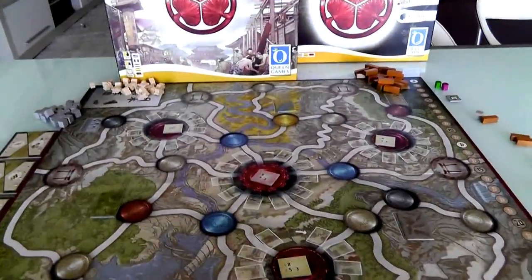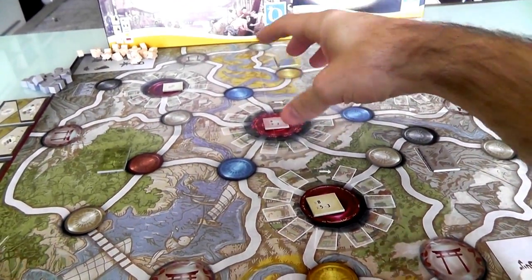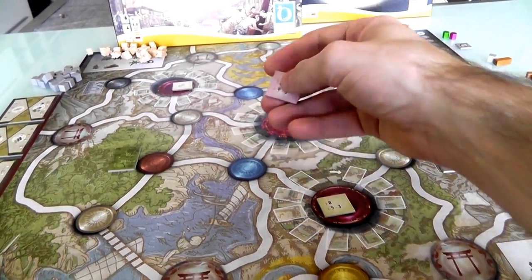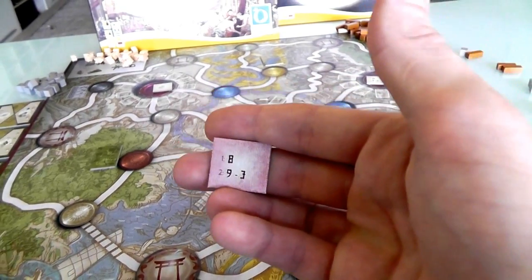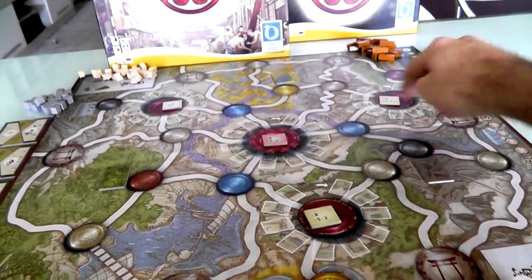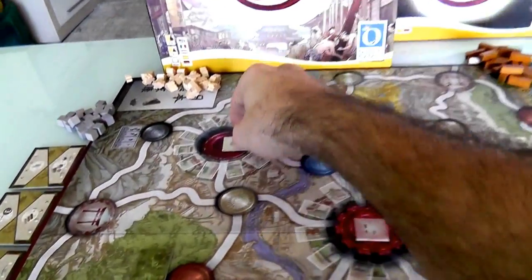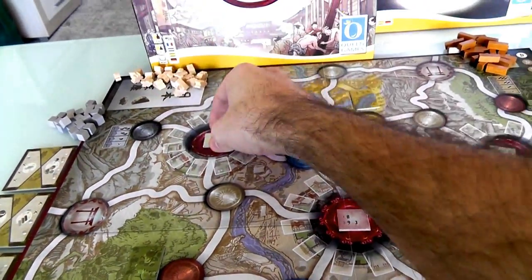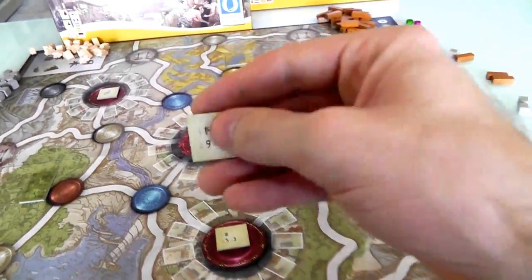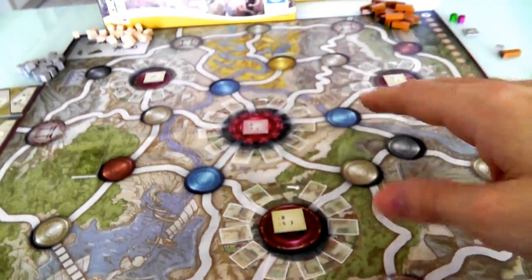Also at the beginning of the game, Edo — which is what will someday become the capital of Japan, what will someday grow up to become Tokyo — right now it's just a little tiny fishing village. Edo gets a randomly selected Edo tile that determines how much money you get for having a majority of buildings in there. And there are three other towns, only two of which will be active in this game. This one over here is disabled — it's got just a blank thing to indicate we cannot build in this town. We're only building in these two. And as part of setup, each of these gets their own randomly selected indicator telling you what having an area majority in that town will do for you.